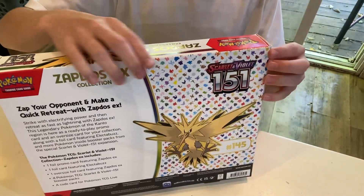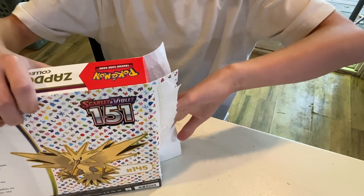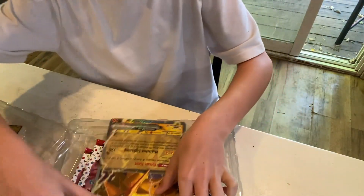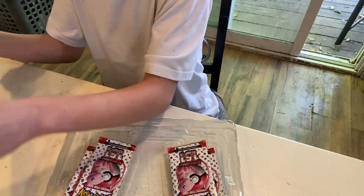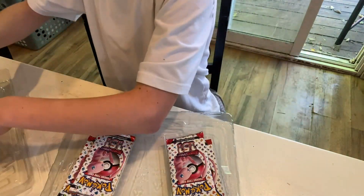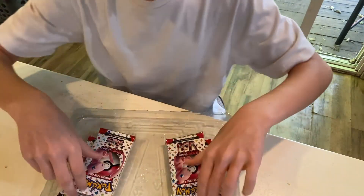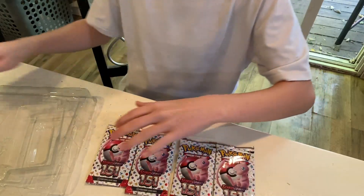Let's get into this box. When you pull up, you have your Zapdos EX jumbo card — oversized card, whatever you want to call it. We have our Electabuzz, we have a code card which I will show at the very end as I always do, and we have a Zapdos EX regular sized card. We also get four Pokemon 151 booster packs. This is probably what all of you guys are here for.